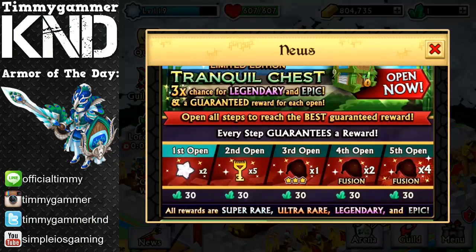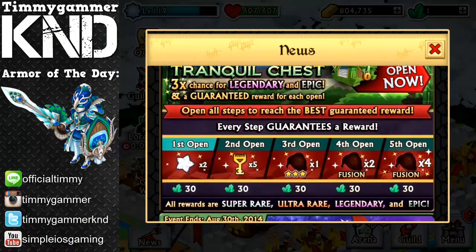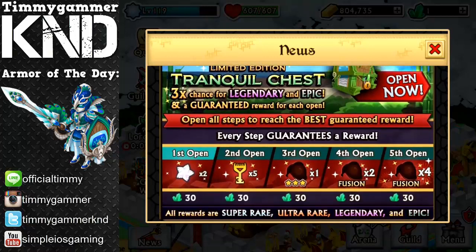So this is really awesome. You open all steps to reach the best guaranteed reward. When you open a chest every time you'll get a guaranteed reward. So the first chest you open you are going to get some fusion stones.